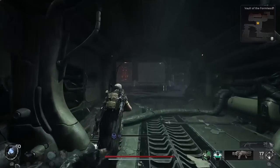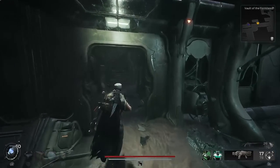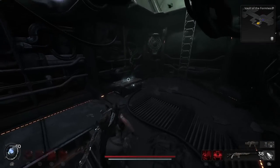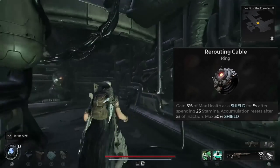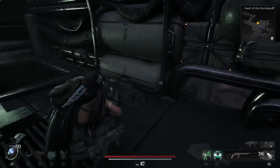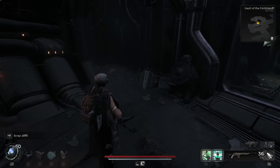First up is the broken pipe and locked door. This is going to be in an inside dungeon. You'll see a purple item behind some glass and behind a door with a couple pipes. Go around to a doorway, shoot out the barrels, drop down and crouch through to make your way up to the top. Once you're up top you're going to pick up the Rerouting Cable ring, which says: gain 5% of max health as shield for 5 seconds after spending 25 stamina; accumulation resets after 5 seconds of inaction, max 50% shield.